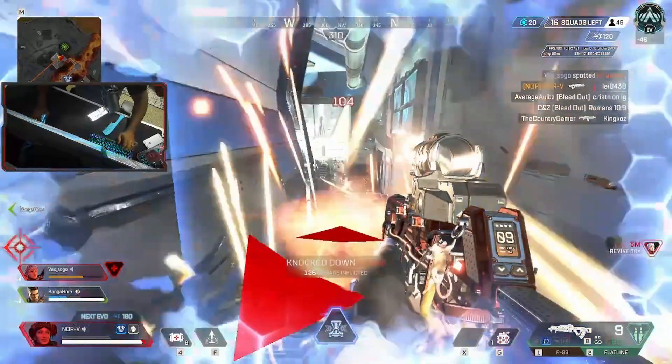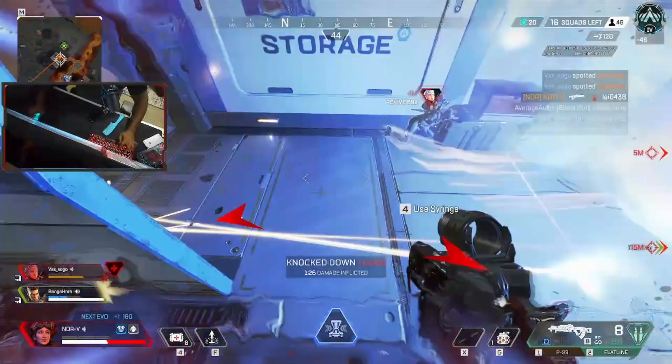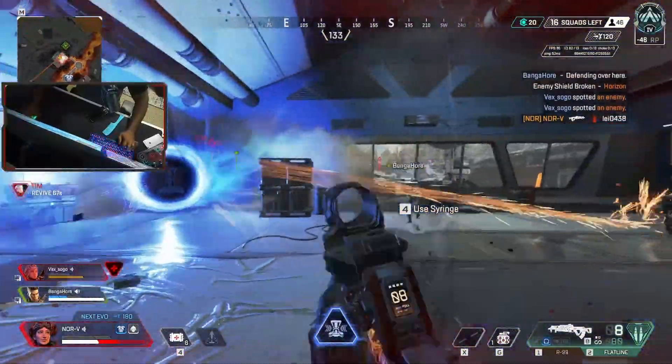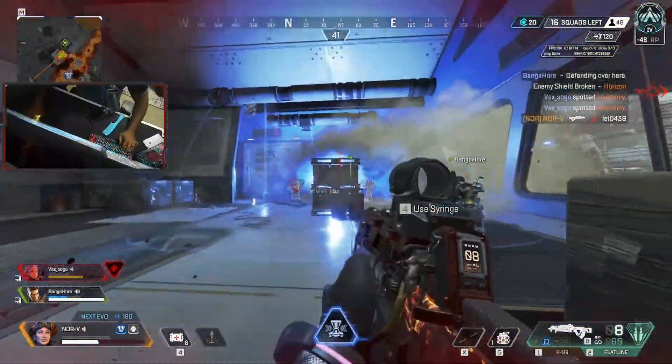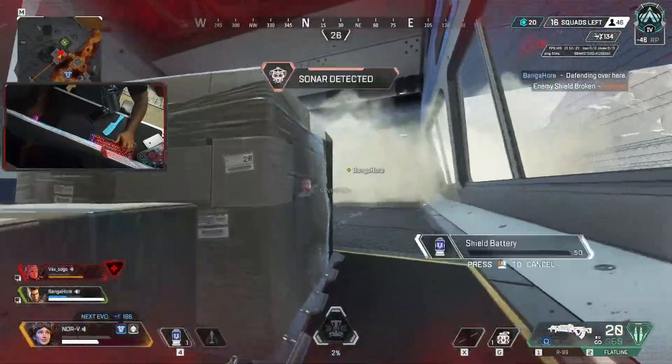Upon seeing Bloodhound, I disengaged from the fight as fast as possible, going around the corner and using a Ryzen's lift to cut off access to the Bloodhound. Bloodhound was stuck in the ceiling, cutting off access to the fight. We then turned it into a 2v1 and the rest is history.